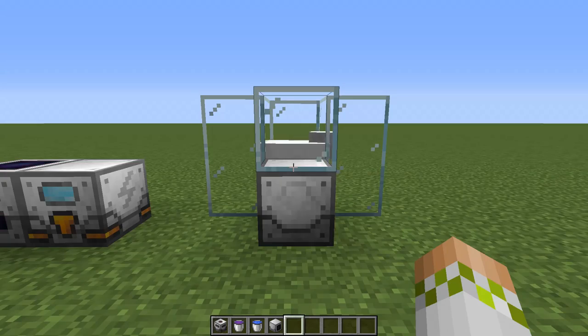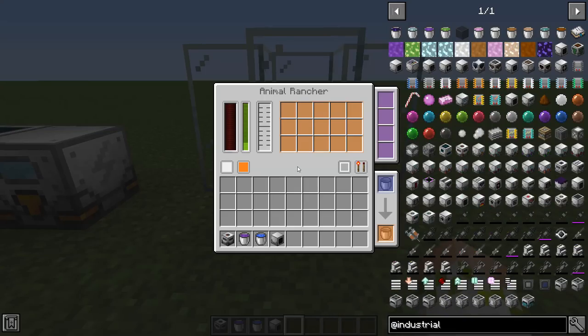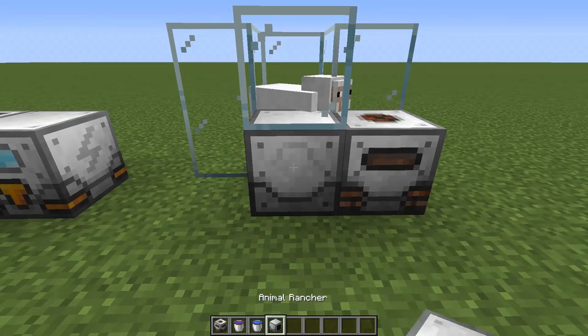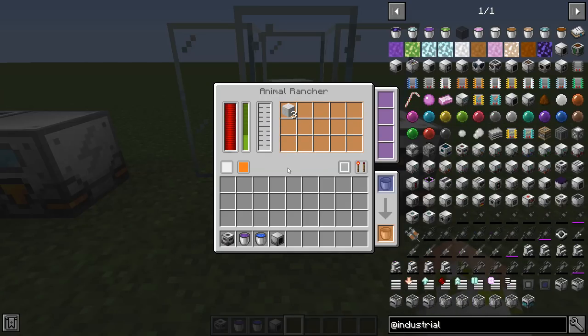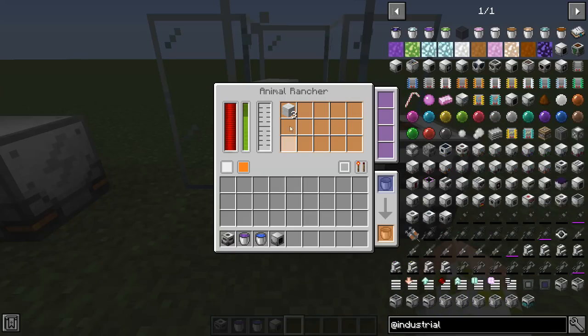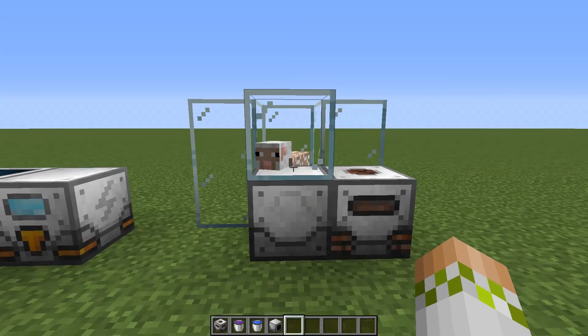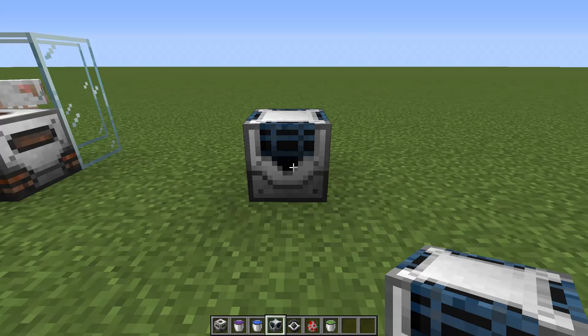Now let's rapidly cover the machines, starting with the farming ones. First, the animal rancher - this allows you to milk cows and shear sheep that are in front of it. Give it some power with a biofuel generator and as it progresses, the sheep gets sheared and you have wool. You can increase the range to make it more useful. The mob duplicator will use essence to spawn whatever kind of mob you have trapped in the mob imprisonment tool, which is placed into the machine.